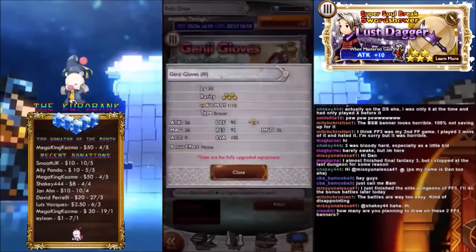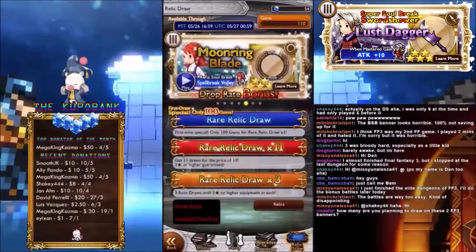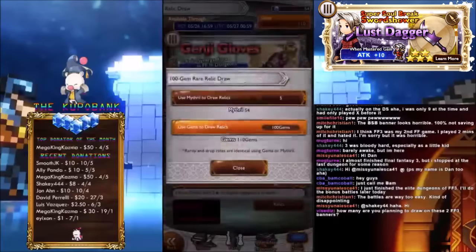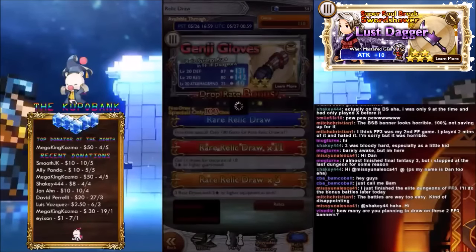Genji Gloves — bracer? Okay, bracers are always good. Good stats. How many are you planning to draw? Just doing the 100 gem draws, to be honest. I'm not really interested. Gonna be saving for quite a long time. Doing the 100 gem draw — let's go for it. Who knows, maybe we'll get something good from 100 gem draws eventually. Probably not now, but eventually.